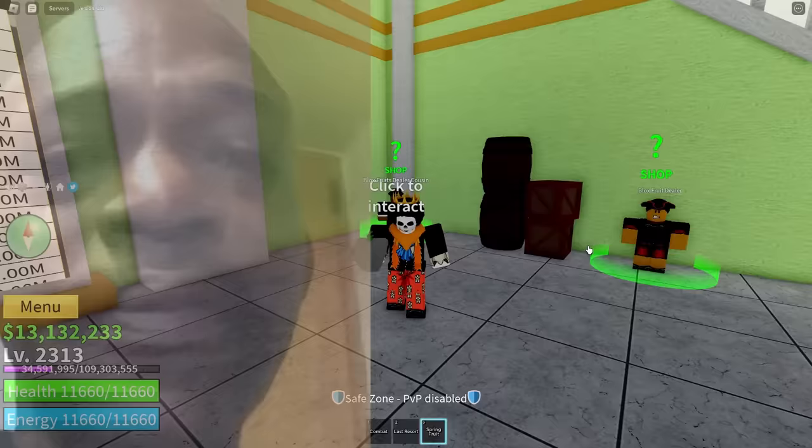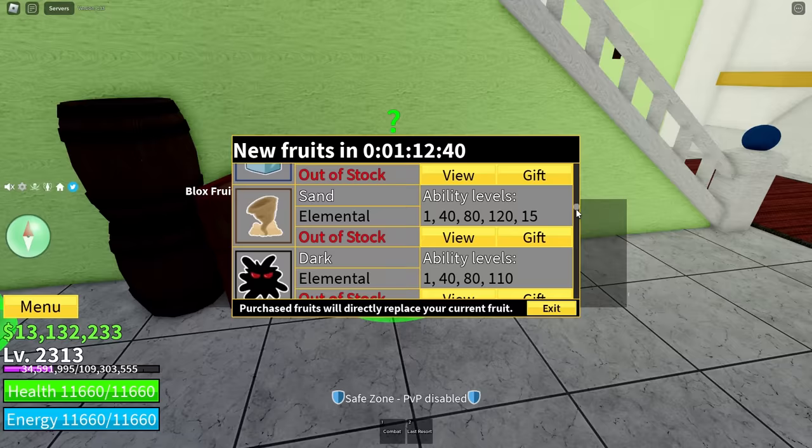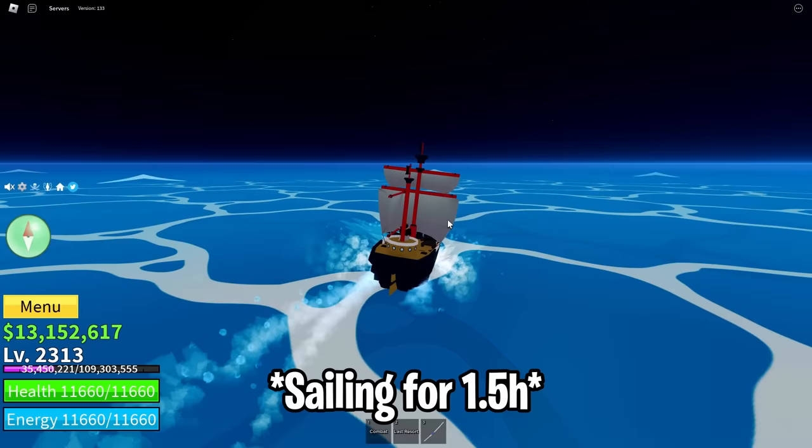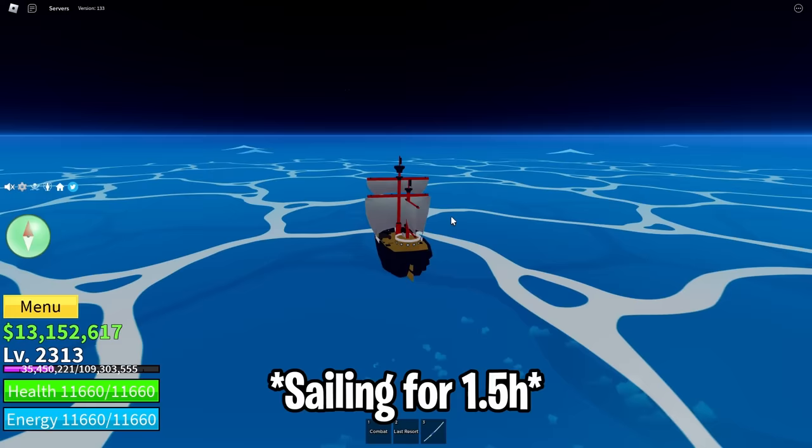We got Spring from the stock — not what we needed. It wasn't in the regular stock either, but then I saw it was in the mirage stock, so let's try to spawn the Mirage Island. Sadly, this was no success — I'll just wait for the cooldown.